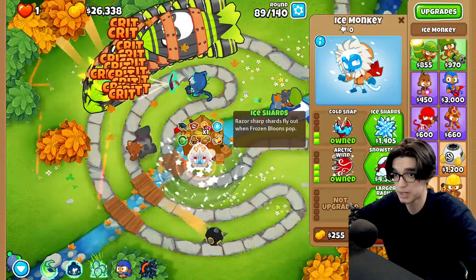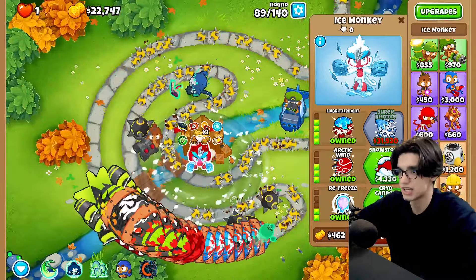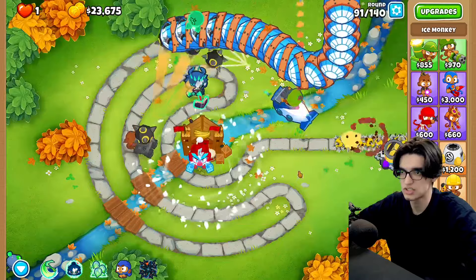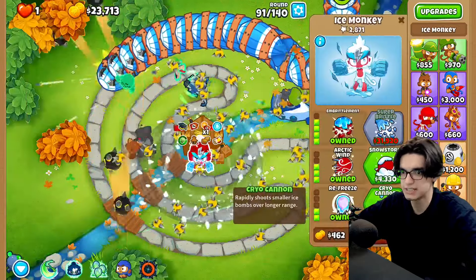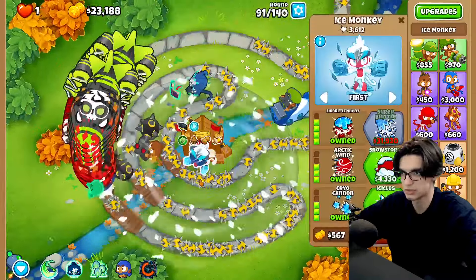The ice monkey is unupgraded — I'm gonna upgrade him to a 2-2 and probably a 4-3-2 because embrittlement is always nice, especially with a big range. The range still feels not as great as it should be. Did you see that freaking fortified DDT? Let's go cryo cannon to really up the range — now we should be good against most mobs.